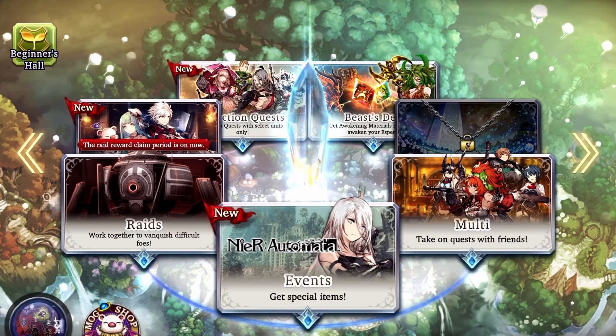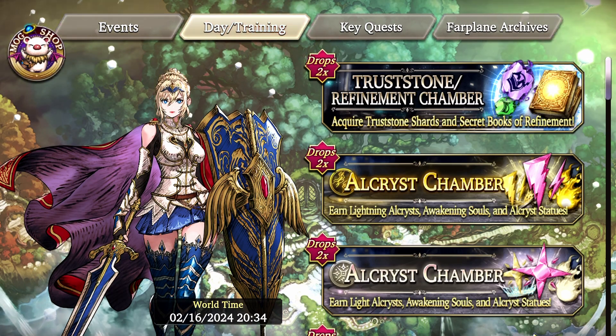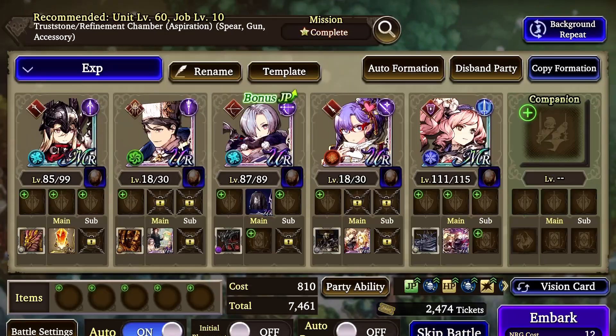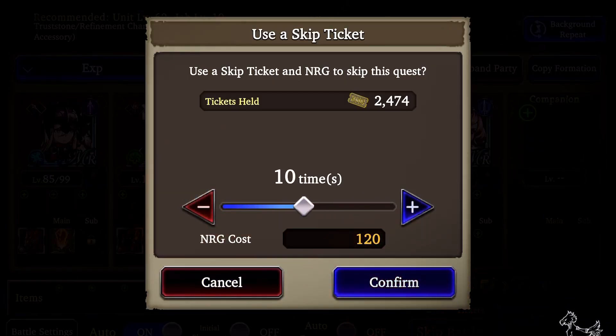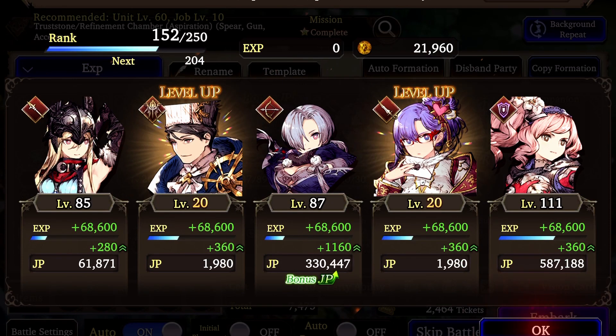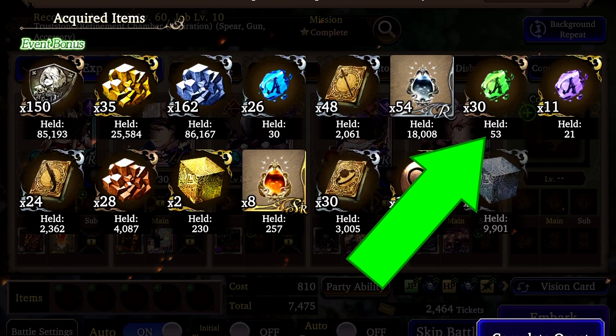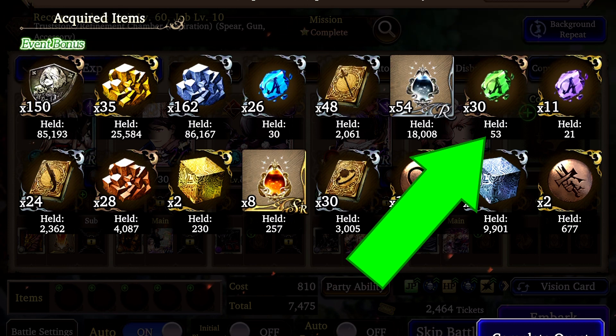Go to the truss stone chambers in the Far Plain Archives. These are only level 60, so you can basically do this on day one. Burn 10 skip tickets on each chamber. This should get you around 20 of these little green guys. Once you have 20 from each chamber, let's go make some stones.